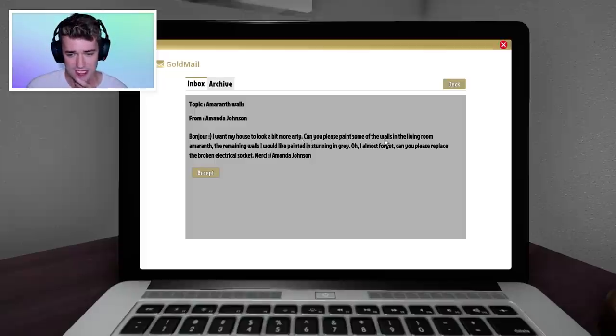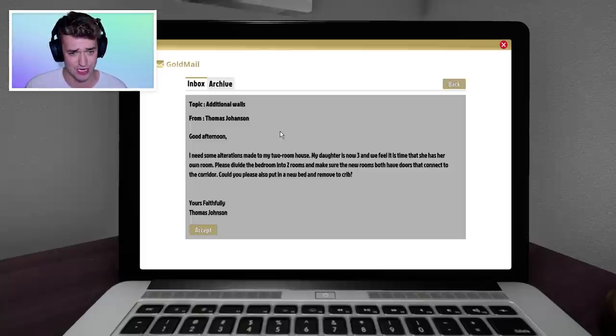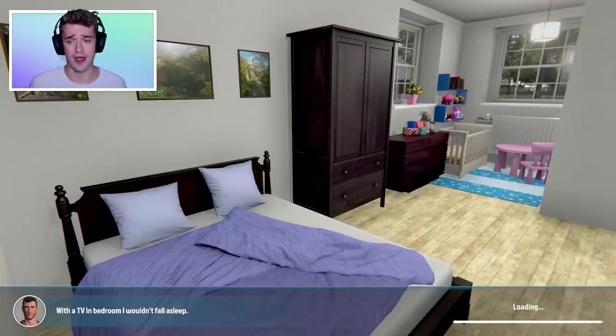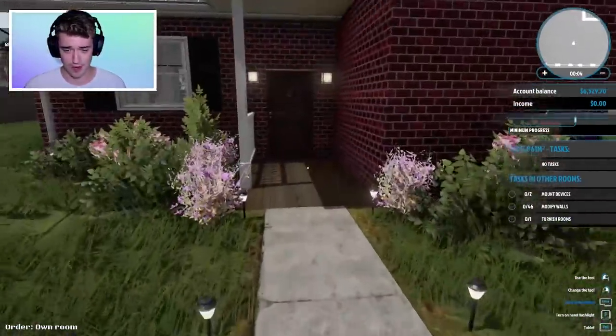First order: a client wants their house to look more arty — can we please paint some of the walls in the living room? The remaining walls should be painted in a stunning gray. Also, please replace the broken electrical socket. Another order says they need alterations to their two-room house — their daughter is now three and it's time for her to have her own room. Please divide the bedroom into two rooms, make sure the new rooms both have doors that connect to the corridor, put in a new bed, and remove the crib.